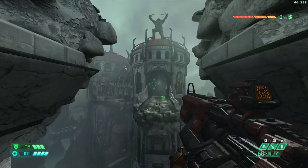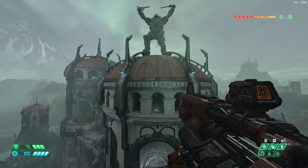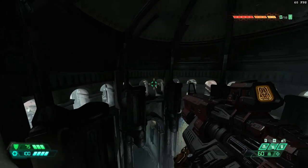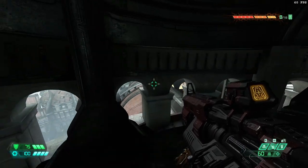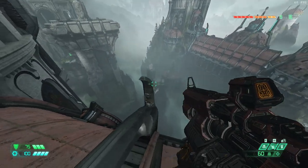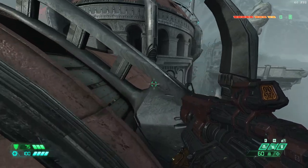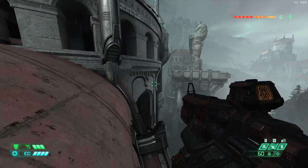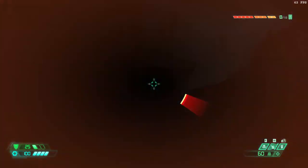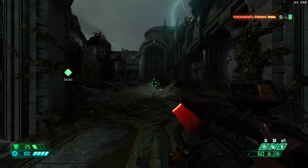There you go — if you go high enough, you can clip through the geometry here. So you're now on an invisible wall above the level, but if you go here there's a death plane, which ideally you hit as you come through.